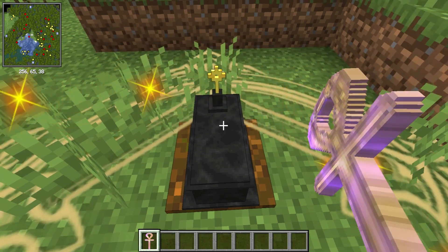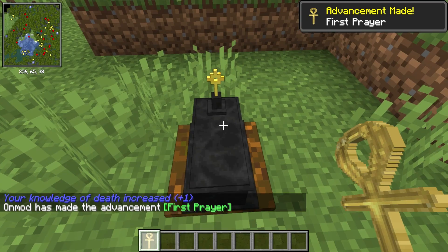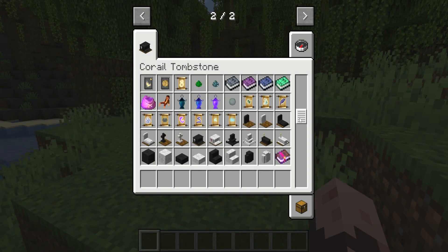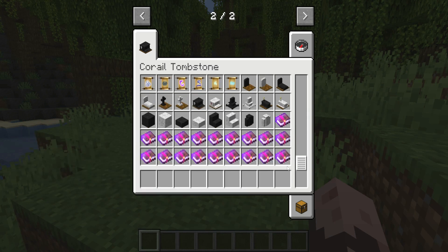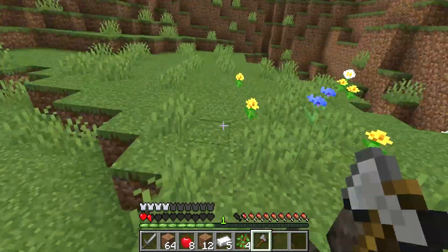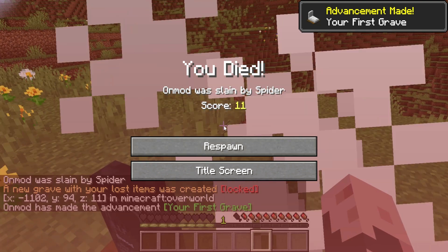Next up is the Corail Tombstone mod — or pronounced differently, I think it's French — which adds a lot of content around death in-game. I won't delve too much into all of that; it would literally take a whole video to cover everything. But my biggest concern with the mod here is the new death mechanics. Like some other mods out there, when you die, you will not lose your stuff — it will reside in a tombstone until you collect it.